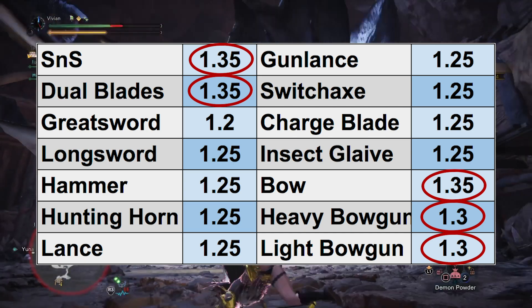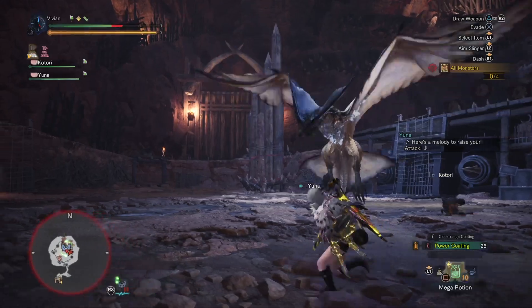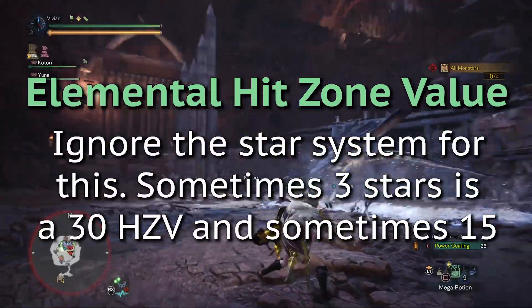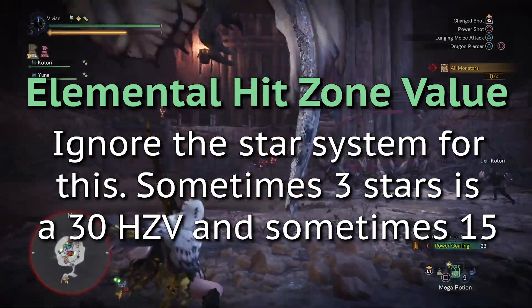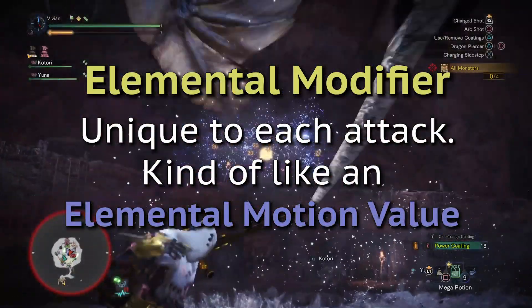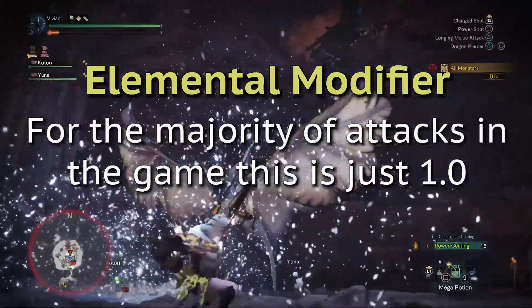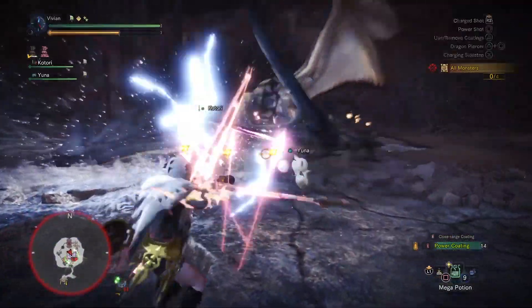This is one of the reasons why they end up being the viable choices for elemental damage builds. Next, there is the elemental hit zone value. Ignore the star system for this information because sometimes 3 stars means a hit zone value of 30, while other times it means a hit zone value of 15. Instead, just look it up on honey's builder. Finally, there is the elemental modifier on some attacks, kind of like an elemental motion value. For the majority of attacks in the game, this is just one. However, some attacks do have other elemental modifiers attached to them.